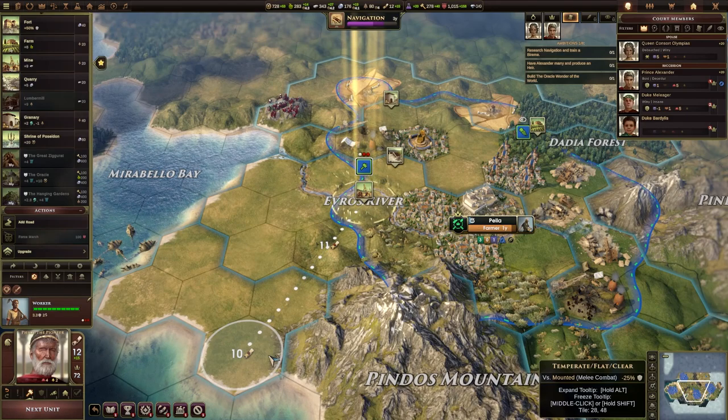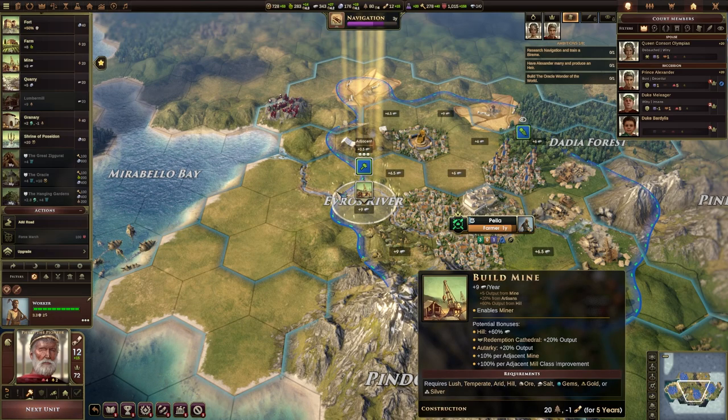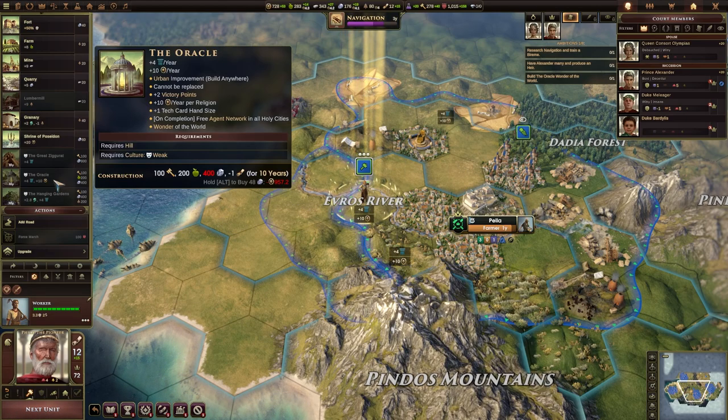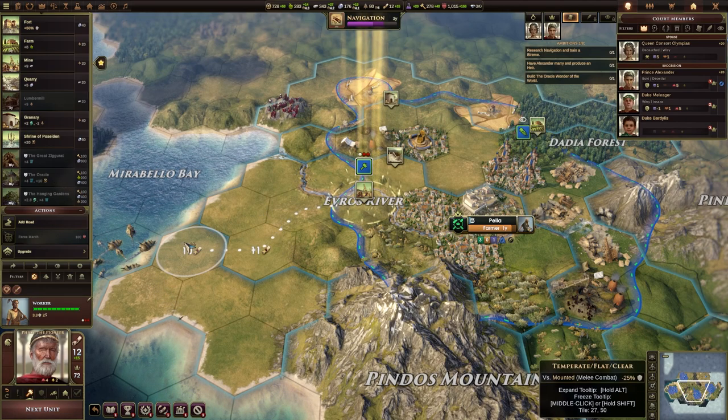So this worker — weren't they supposed to be building the oracle? Hold alt. Why can't I... I don't have the stone. I can't actually afford it; I don't have the gold. It's telling me now how much it will be to buy: 957.2 gold. So I can't do that one right now. That was weird because it looked like I could before.